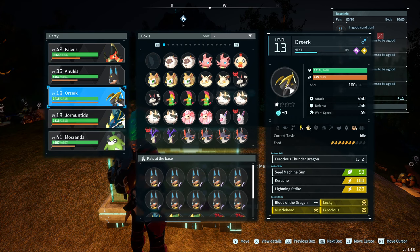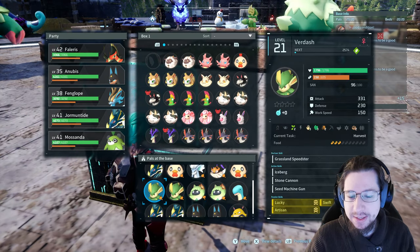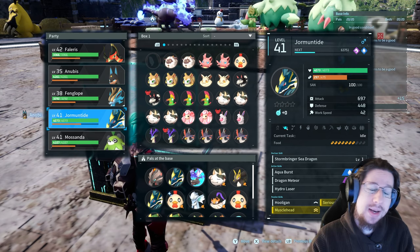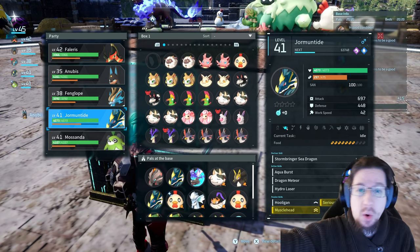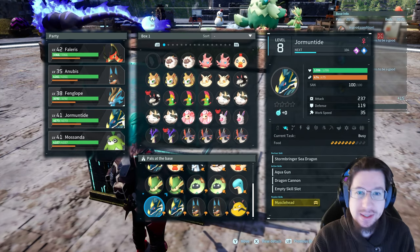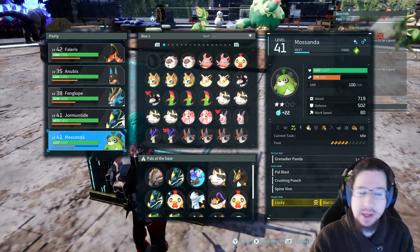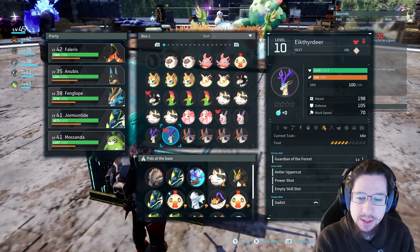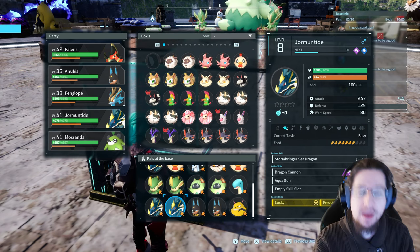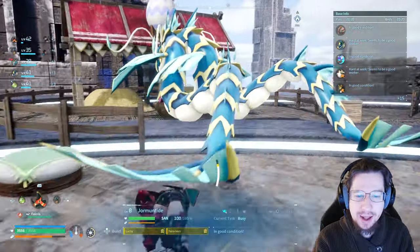That's where things get really interesting — you can select for traits in the PALs you combine. Here are the PALs I currently have on my base, and right now I want a better Jormantide. The Jormantide I have has Musclehead but also Serious, which isn't that helpful. I also have a female Jormantide with both Lucky and Ferocious. Lucky usually spawns on Lucky or Shiny PALs, but you can breed it onto anything. A child PAL is very likely to inherit traits from both parents, so children from these two Jormantides are quite likely to have Lucky, Ferocious, and Musclehead. Unfortunately, it is a little bit RNG, so you're going to need a lot of cake and a lot of time.